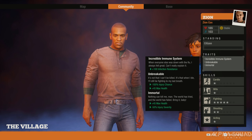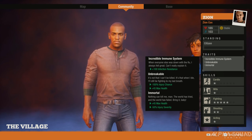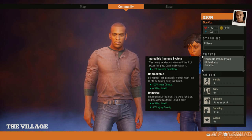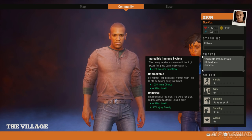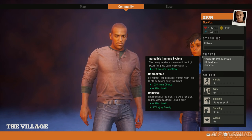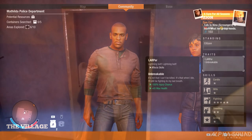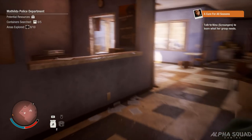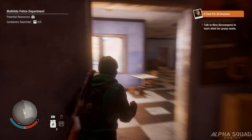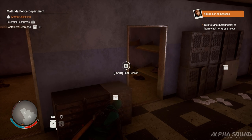Here is my ultimate survivor build, combining some of the best traits. We have plus 100 infection resistance at the top, then Unbreakable which gives minus 100 injury chance and plus 45 max health, and then Immortal which gives plus 45 max health and minus 50 injury severity. So basically you won't get injured, you'll have no injury severity, a total of plus 90 health, and plus 100 infection resistance — that would be the ultimate survivor if you can roll these skills together.